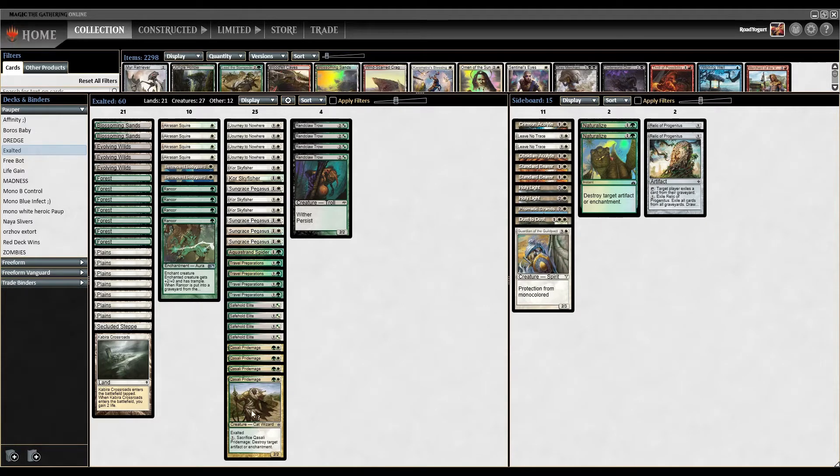We're also playing Kasali Pride Mage — the last part of our Exalted package. It's a two-mana, 2-2 Cat Wizard with Exalted, and for one mana you can sacrifice the Pride Mage to destroy a target artifact or enchantment. So we have some main deck artifact and enchantment hate, which is nice. Being the Selesnya colors, we need to make sure our mana base can find both colors, which is why we're running the Evolving Wilds.